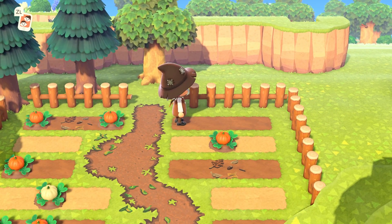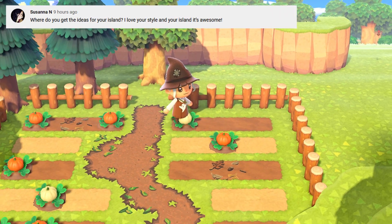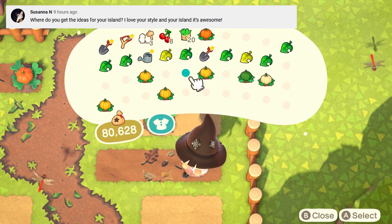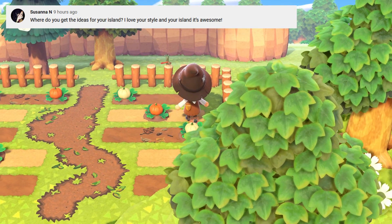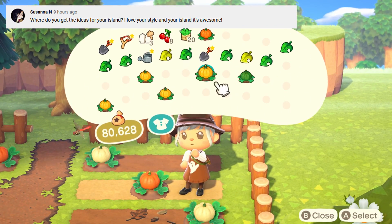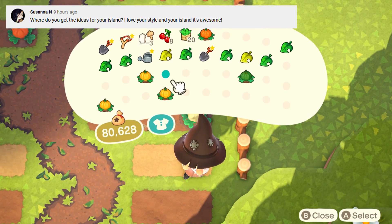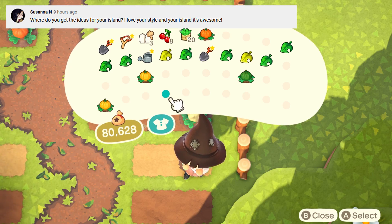Onto the next question: where do you get the ideas for your island? I love your style and your island is awesome. Thank you so much. I get a lot of my inspiration from Pinterest, or mostly other Animal Crossers on Twitter and Instagram. Seeing others' amazing, beautiful islands kind of just fills my head with my own ideas.